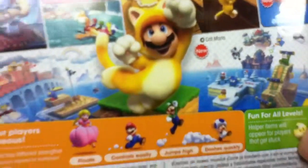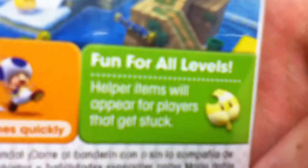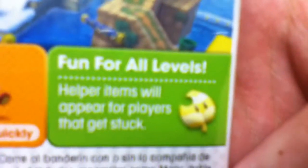Cat Mario — everybody knows what Cat Mario does: climb up walls. So, up to four players simultaneous. Each character has different strengths: Peach floats, Mario controls easily, Luigi jumps high, and Toad dashes quickly. Who needs dashes quickly? Fun for all levels — helper items will appear for players that get stuck. If I run into those, I'm going to hold a middle finger at it.